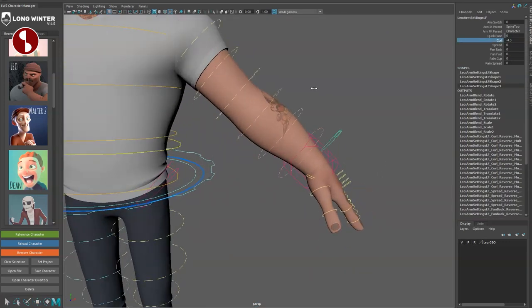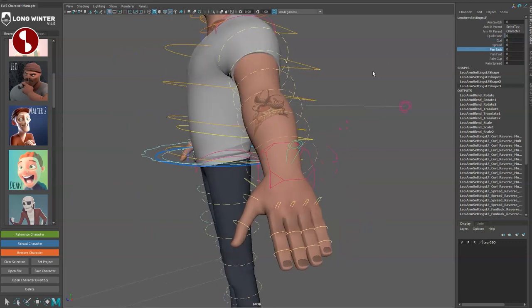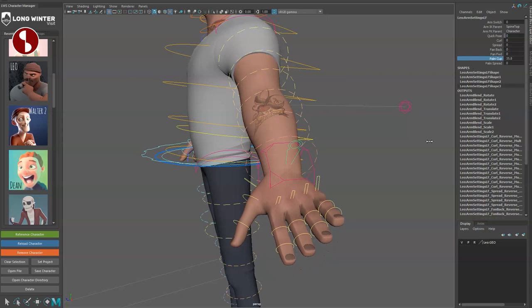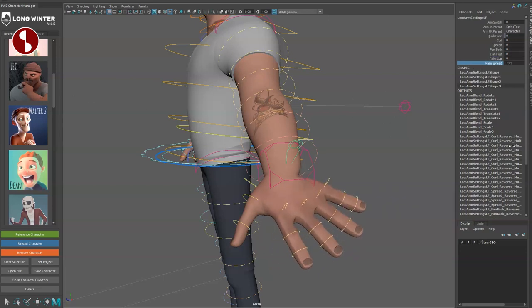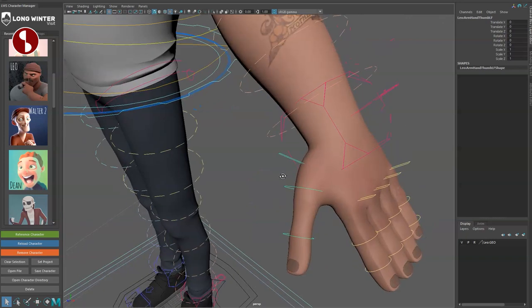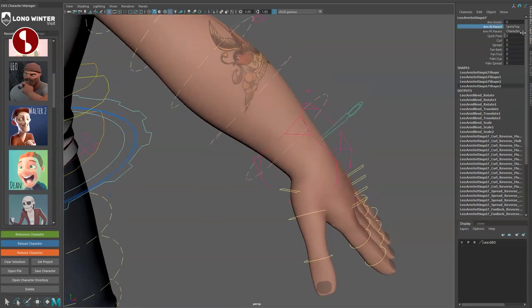On the hand controller you have curl for your fingers — quite a wide range of values. There's also spread, fan back, fan forward plus/minus, palm cupping, and palm spread. You can go into individual fingers and translate, rotate, and scale. There are scale options for reshaping. No FK/IK for fingers specifically, but arm IK parents spine top and character options are available.